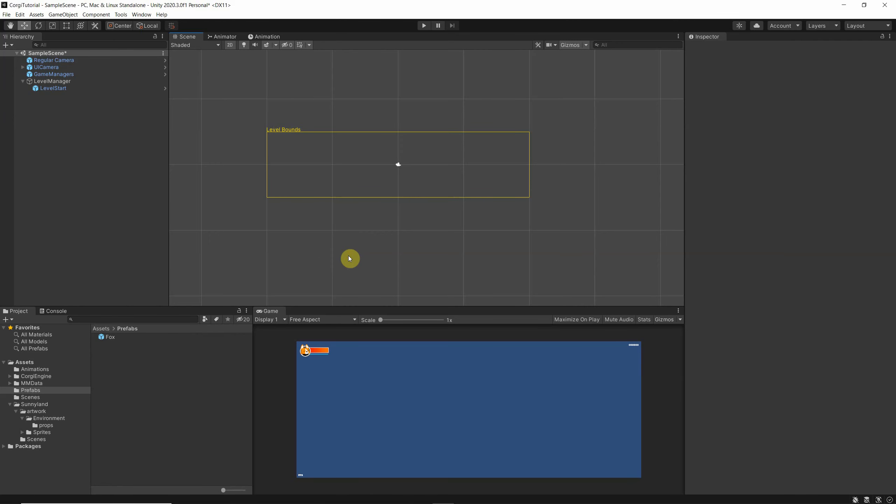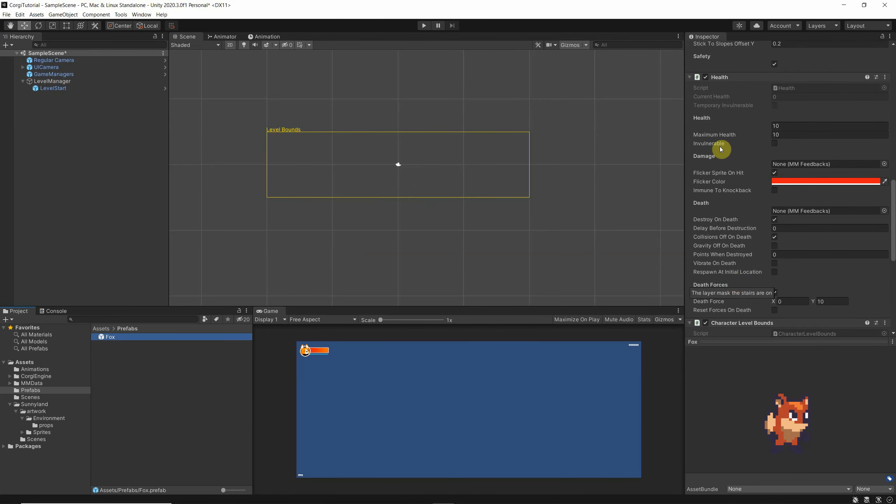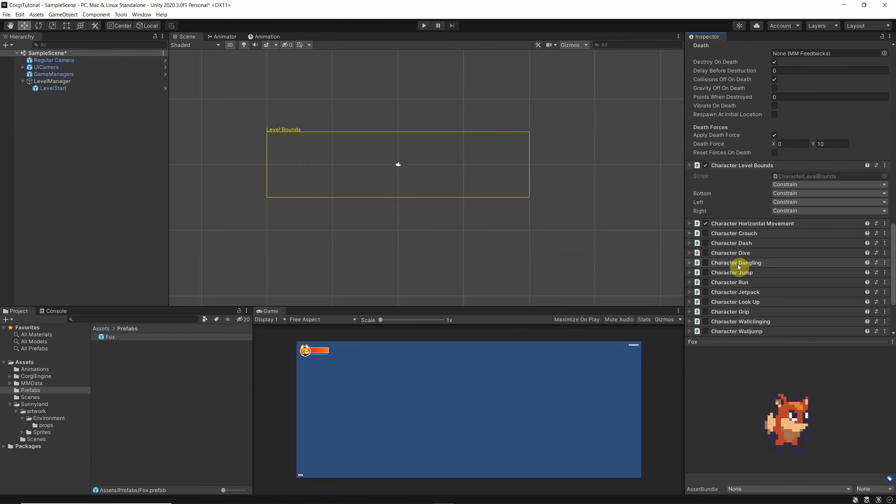We would like to do a small game like Mario. Right now when our character touches the ground he can walk on it, but we would like him to be killed if he touches the bottom. So let's go under character level bounce and set that to kill again. We had it on constraint so he could walk — now we want him to be killed.